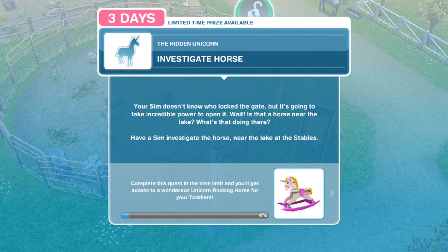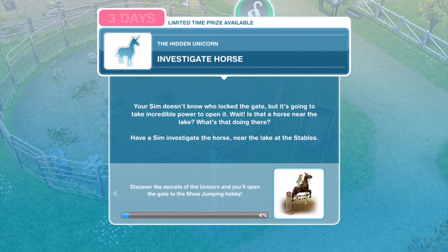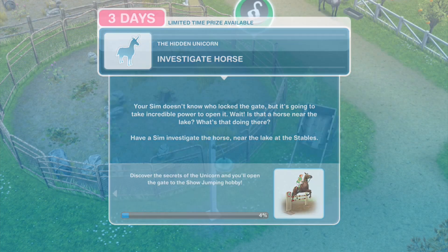Investigate horse — your sim doesn't know who opened the gate, but it's going to take incredible power to open it. Wait, is that a horse near the lake? What's it doing over there? Have a sim investigate the horse near the lake at the stables.